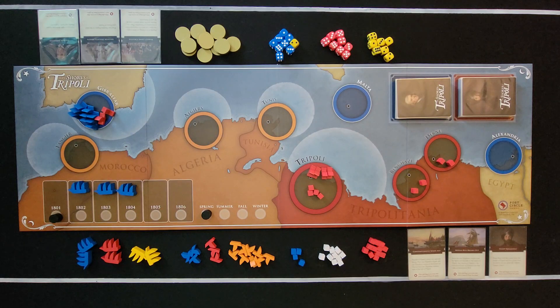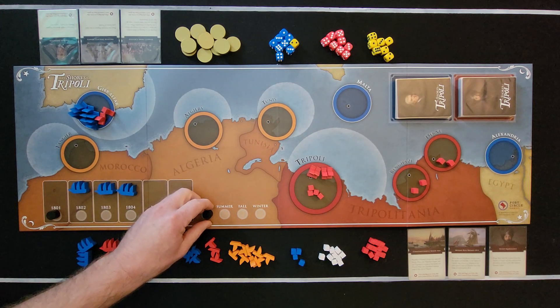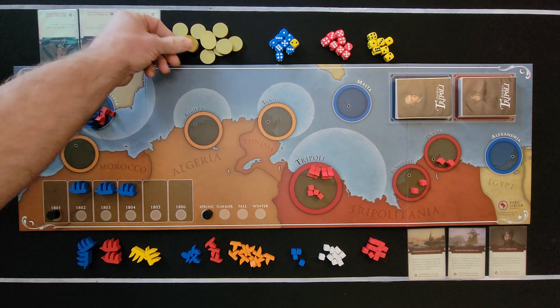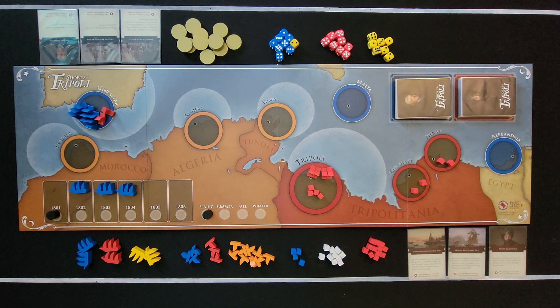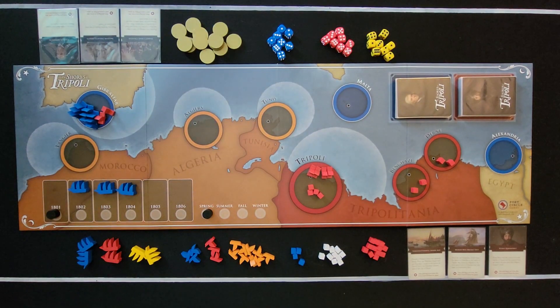Go ahead and put out the ships, infantry, and other supplies along the board — we'll get into those later. Then put a marker on the year 1801 and another marker on Spring. Once that's done, take 12 gold and give it to the American player. Put out the dice you're going to use, and you're ready to play.